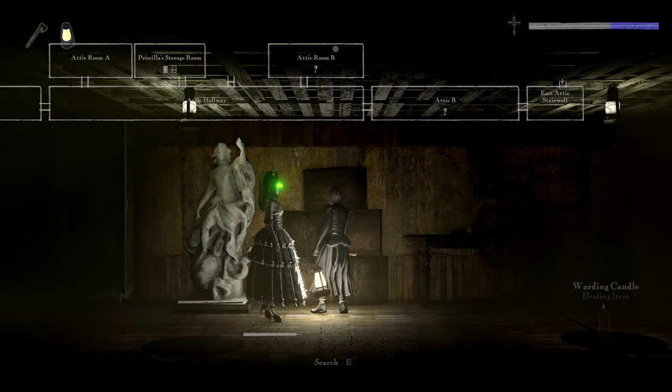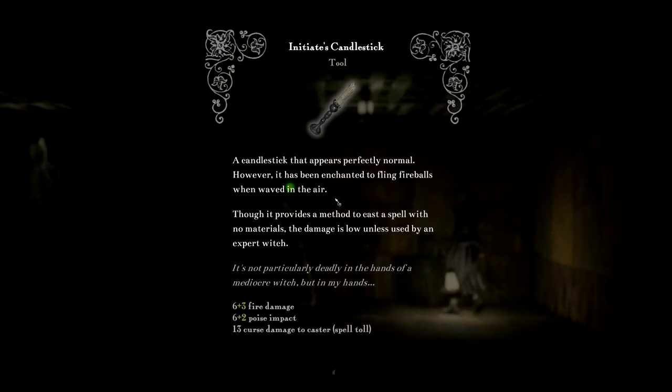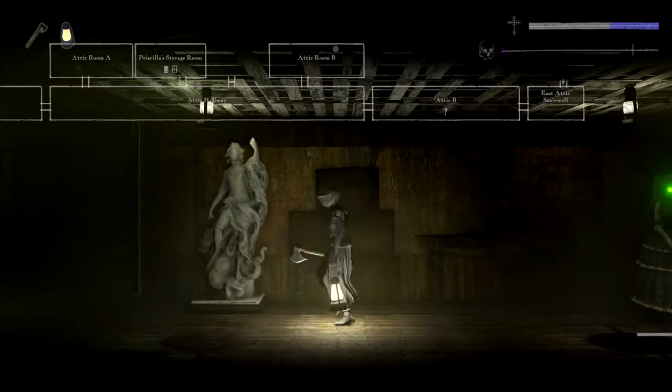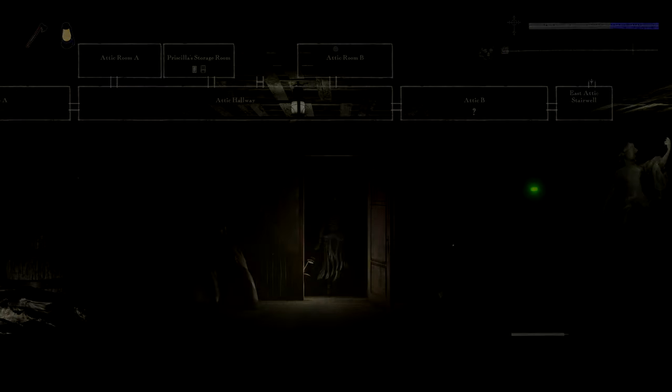My curse has been depleted and unfortunately my book is gone. An initiate's candlestick — a candlestick that appears perfectly normal, however it has been enchanted to fling fireballs when waved in the air. Though it provides a method to cast a spell with no materials, the damage is low unless used by an expert witch. Alright, that's another room explored — let's carry on.